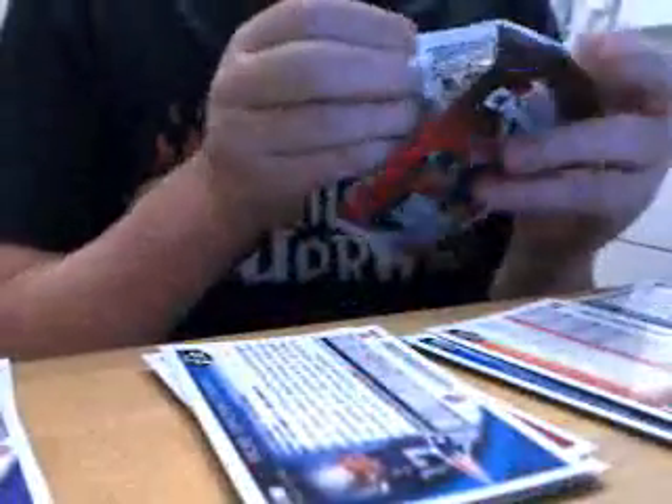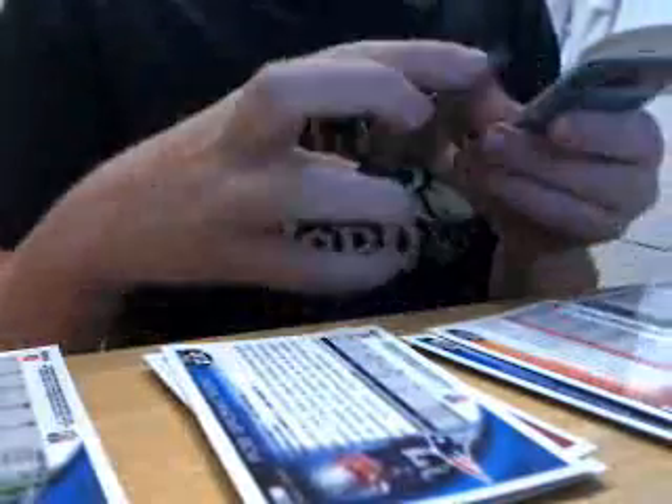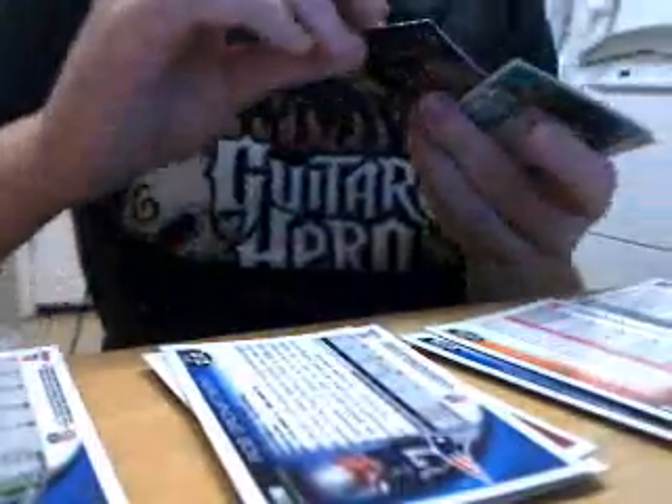Ochocinco, Rob Gronkowski — already getting rookies I already have. Got another X-Fractor in this pack and a purple refractor: Jason Witten X-Fractor and a purple refractor of Taylor Mays. My first rookie purple refractor that I've pulled, numbered to 555.